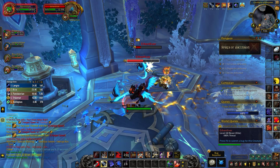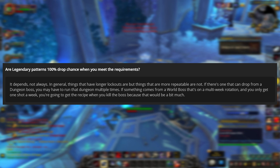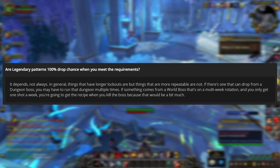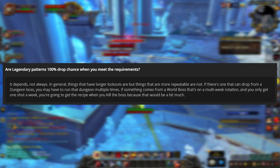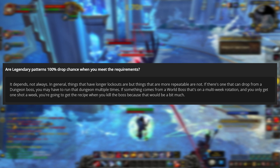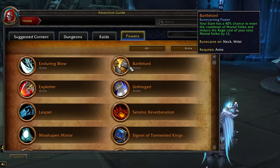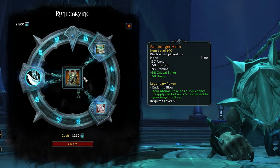As for drop rates, we originally believed recipes would be 100% drops. Wowhead published an interview with Ian Hazzikostas clarifying that's not the case for dungeons and repeatable content, though world boss drops are 100%. The actual drop rate for other sources is unknown — hopefully reasonable, something we'll find out at Shadowlands launch. Also, the unlocks appear to be account-wide, so if you unlock a power on one warrior, it should be unlocked across all your warriors.